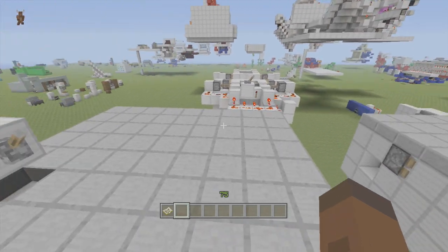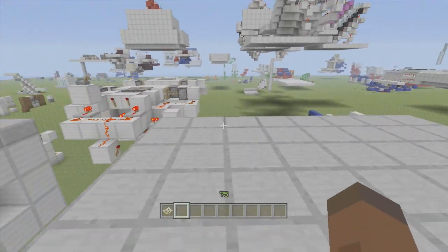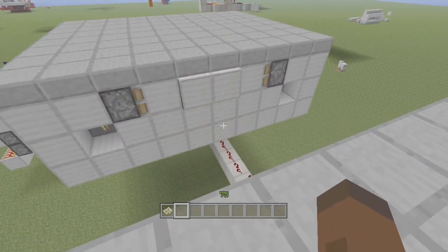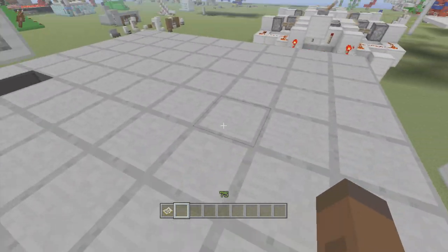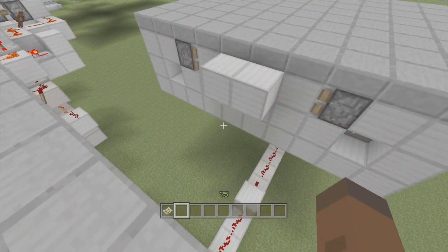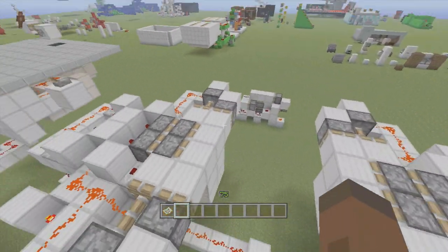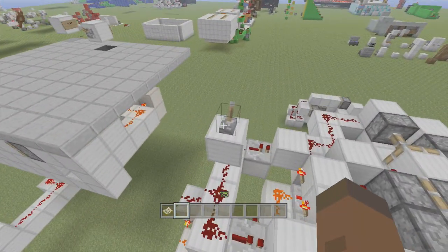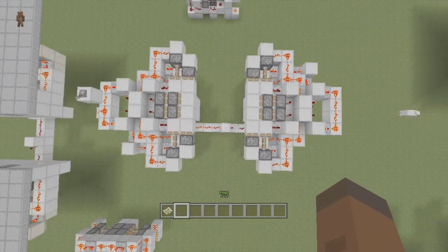Let's see what this thing does — we're already two minutes in and I haven't shown you yet. I click this lever and it unfolds into a nice drawbridge. You'd want it open so you can come into your castle, then close it so no one can follow. I also have it set up facing a different direction just to show it works both ways. Click it again — it's a nice, simple drawbridge. I compacted it pretty well.